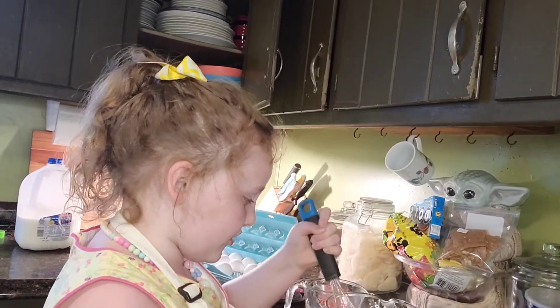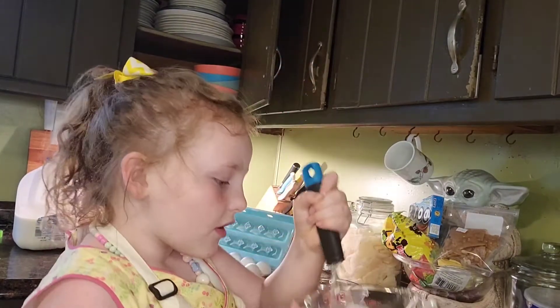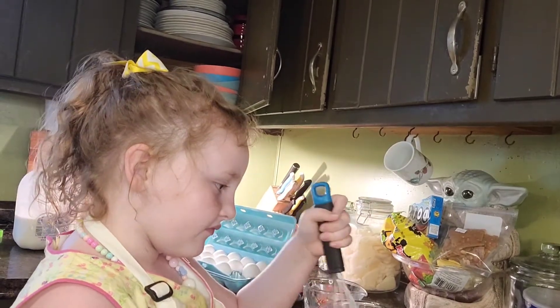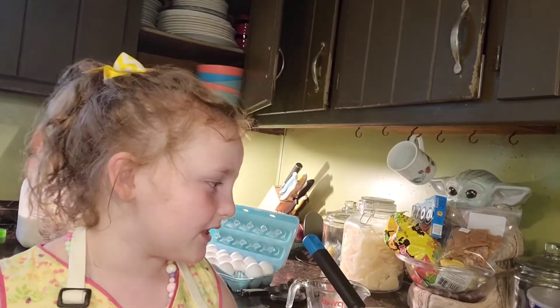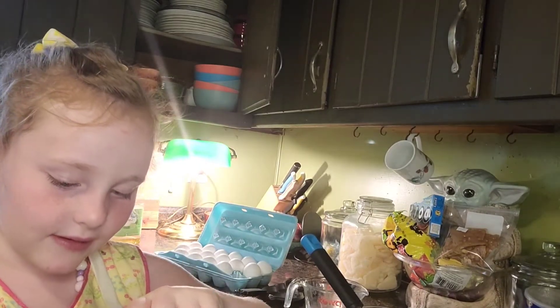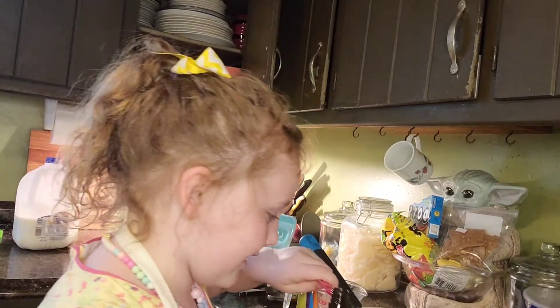Okay, we're going to stir it up — stir, stir it up! You guys, I'm going to tell you my secret to make pancakes really good: I add a little bit of vanilla extract, and I'll add a little bit of sprinkles to make it good. Now let's add a little splash — whoa, whoa, whoa, whoa! That was way enough.